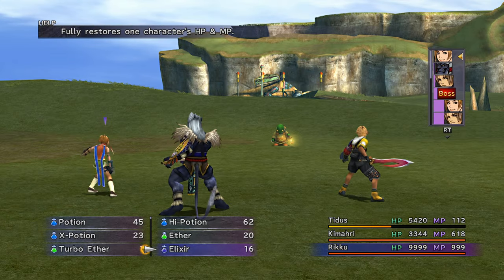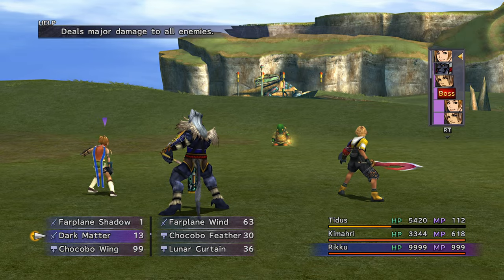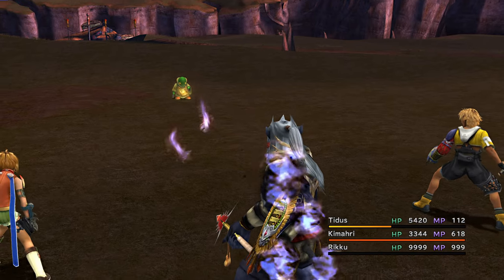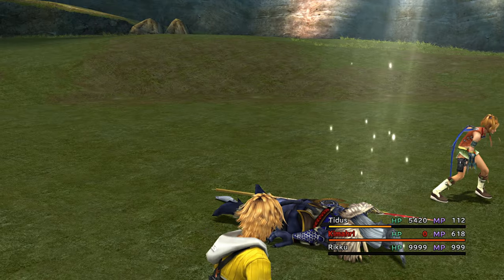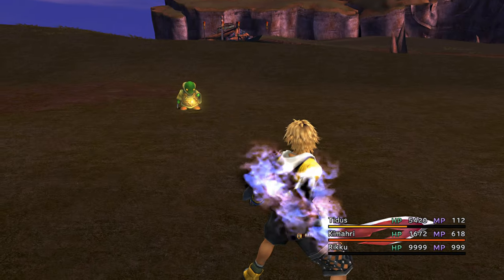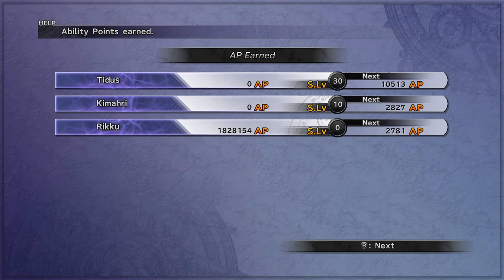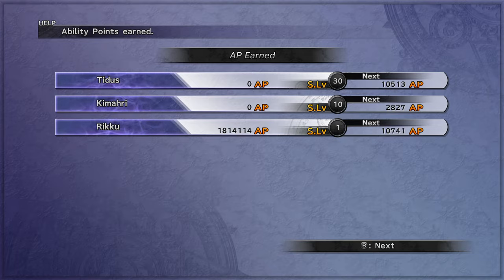Fight Dawn Tonberry. Have Riku use Elixir and Dark Matter for double overdrive. Use the normal AP trick where the weapon holder has Comrade overdrive and the others in battle take the most damage from Dawn. Rinse and repeat. You'll get about 80 levels at a time.